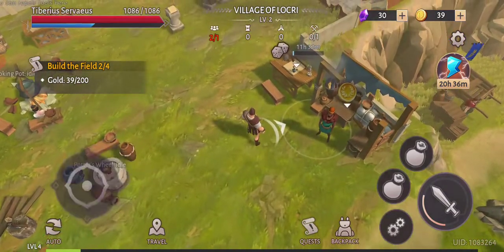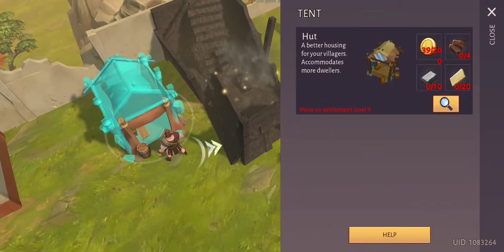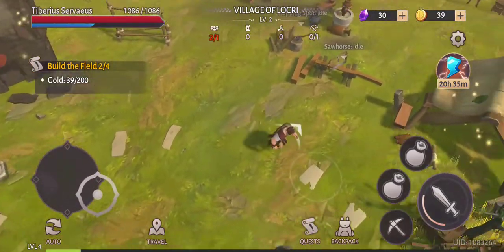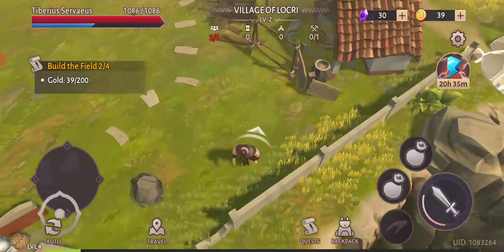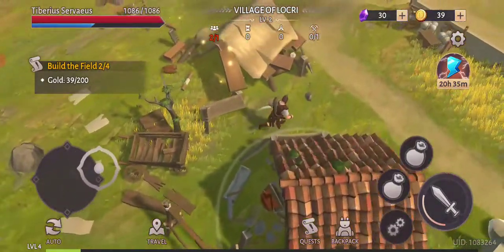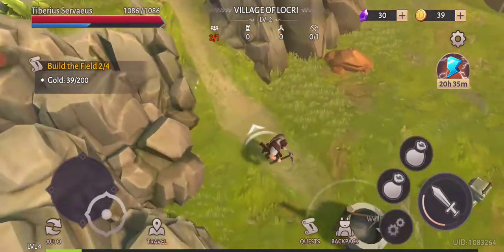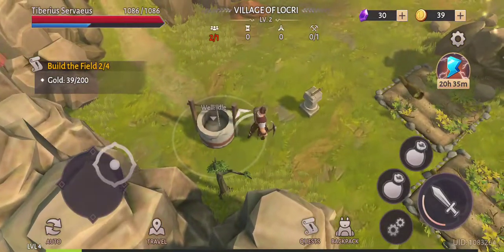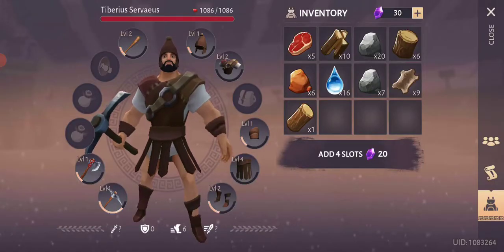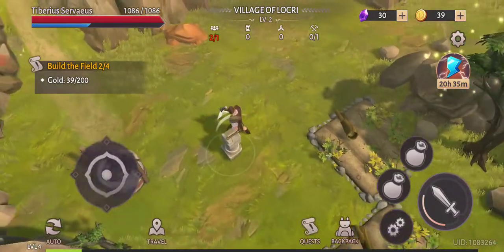We need a lot of gold here — 200 gold pieces. We don't need to upgrade that, but I want to show you guys this area. You can take away these items with just one hit. There's also a well here, and in this area you can keep collecting clay, which you can use for making items.